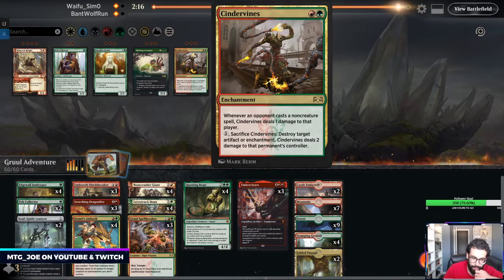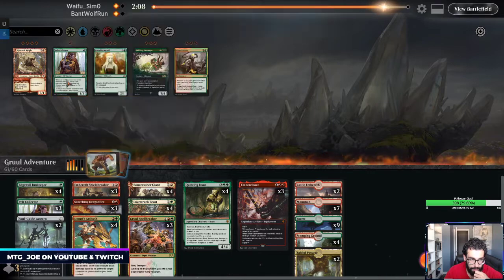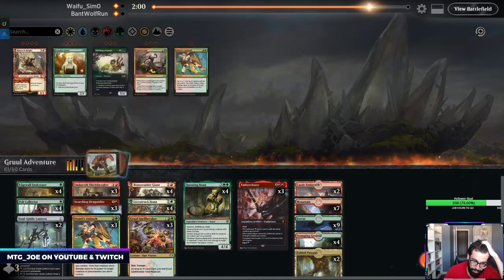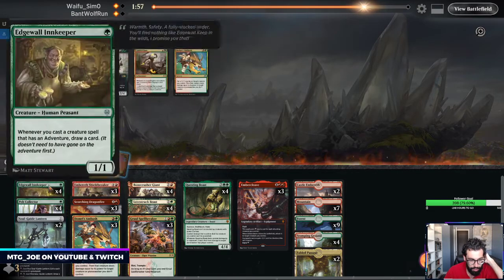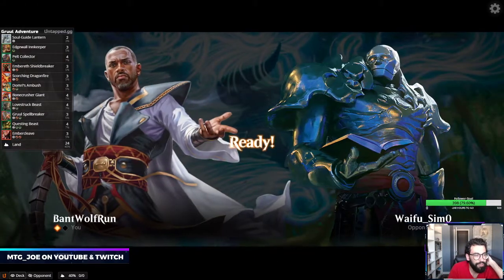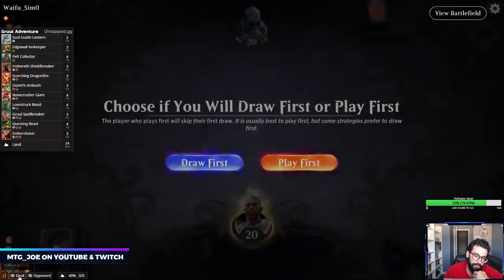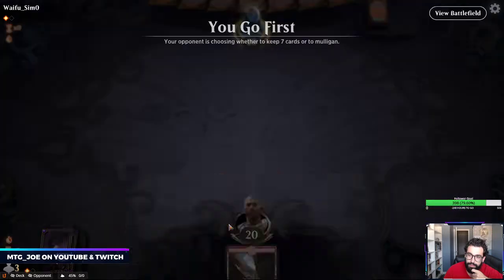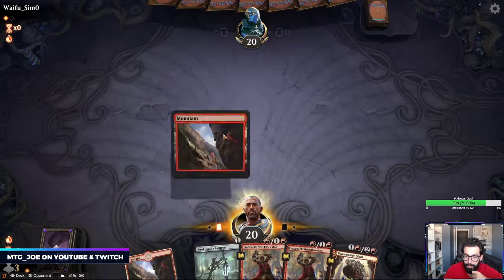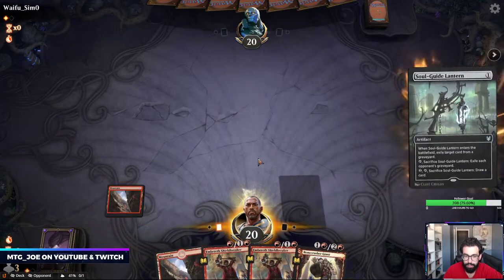Don't think we want Cinder Vines. We have the Shieldbreakers. Maybe on the play, bring these in. Questing Beast is still reasonable. Shave down an Ambush, shave down an Innkeeper — Innkeeper dies to a lot of stuff in this matchup unfortunately. I need lands to play spells.